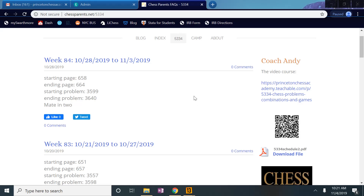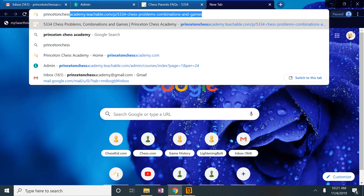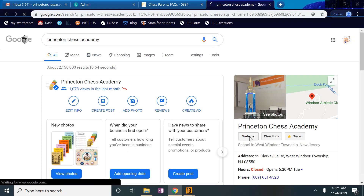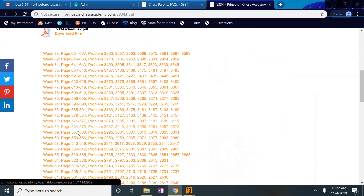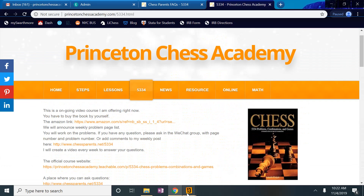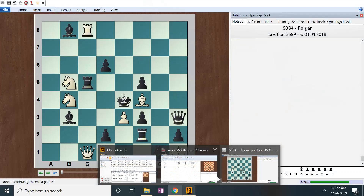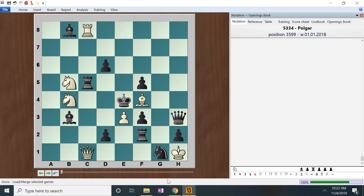Hello, this is Coach Andy and we're talking about 5334. We are on week 84. Previous weeks you can look up online in my blog or another website where everything is listed. Every week's class is listed there. Now let's jump in to see the course.